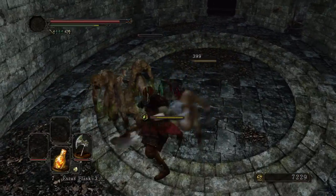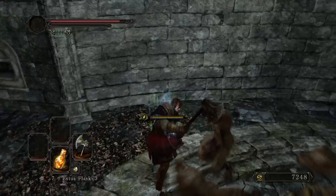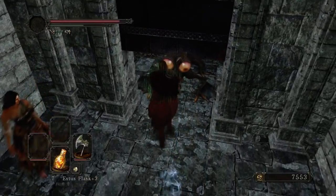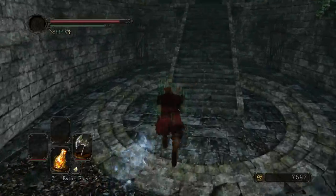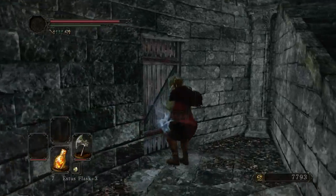Just walk around a little bit, regain some stamina, and come back into the fray. Very quick fight. Very simple, just because of the moveset of the axe. The Basilisk can't do anything versus this.